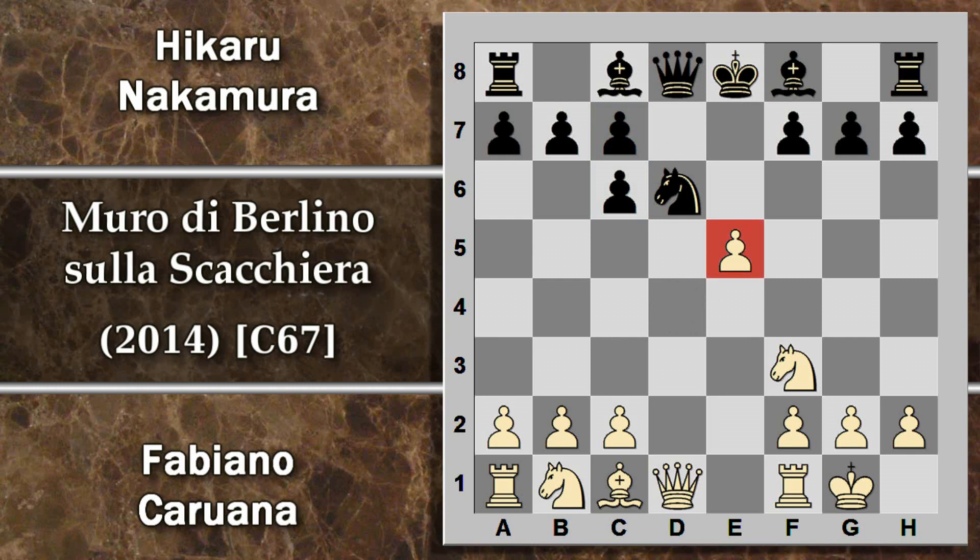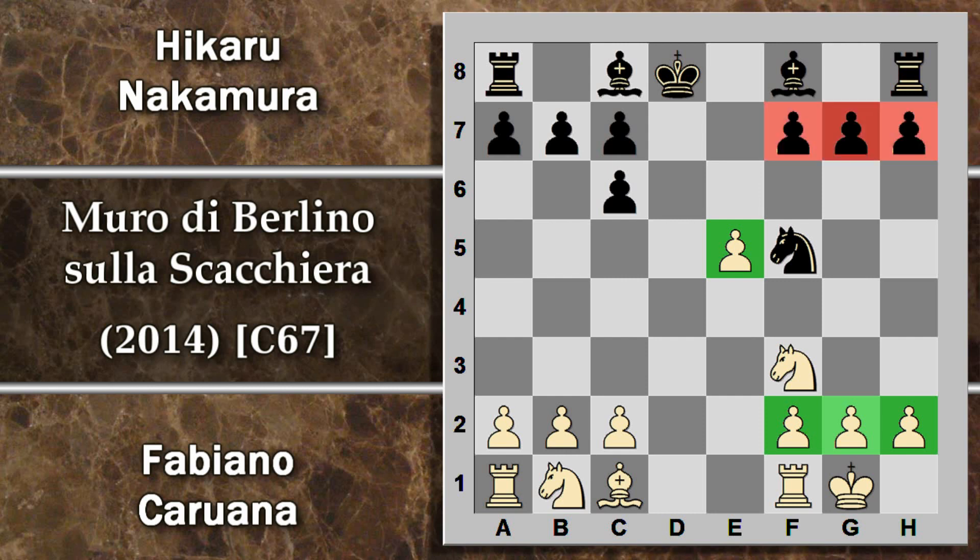Ora il bianco prima di portare la torre spinge questo pedone perché vuole smontare a tutti i costi il centro del nero prima di attaccare. Questo pedone, se viene preso in qualsiasi modo, porta il nero a dei disastri. La principale prevede di togliere il cavallo di mezzo in modo che non subisca attacchi su questa colonna. Ora attacca questo cavallo l'alfiere, che viene cambiato, provocando già un piccolo danno alla struttura pedonale del nero che ottiene così un'impedonatura.